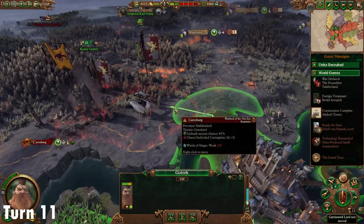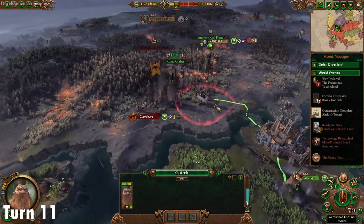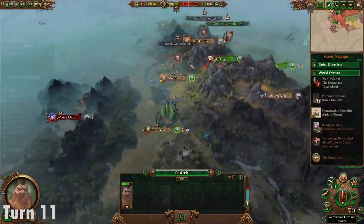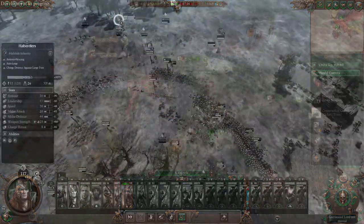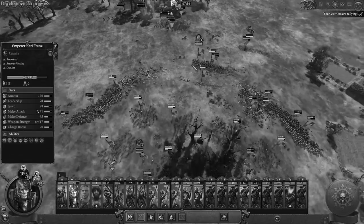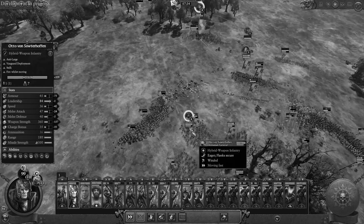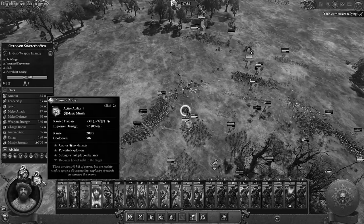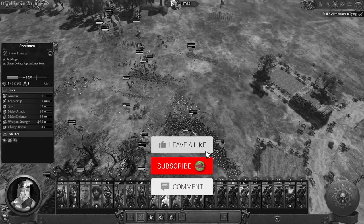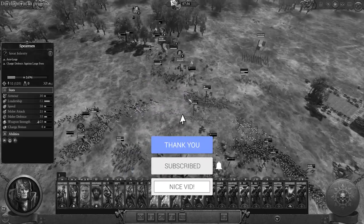I recommend approaching Hochland in ambush stance when you get closer, so his armies are likely to be away. You're going to quickly sneak in, take Crudenwald as a staging ground, go take Brass Keep out, and then go for whatever's left. You might even catch Festus in Force March passing through Midland, which would be fantastic. Guys, I hope you found this useful — it's turned out to be like a first 11 turns guide. Do let me know in the comments, please drop me a like on the video, and drop me a sub if you'd like to see more content like this.